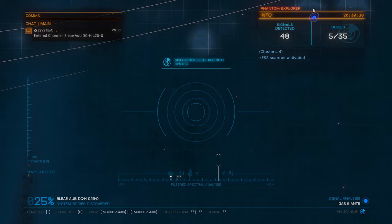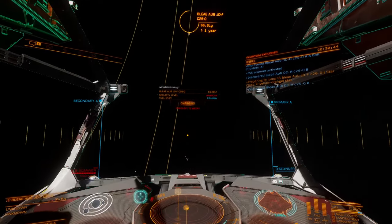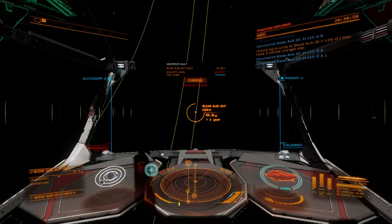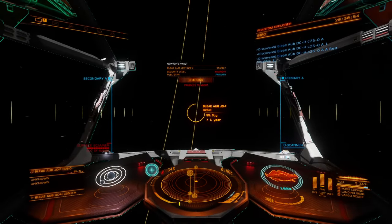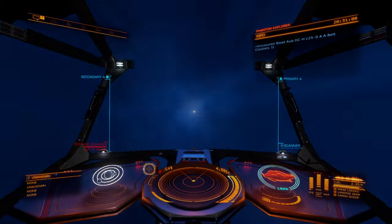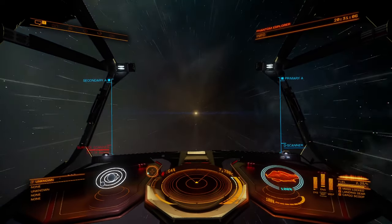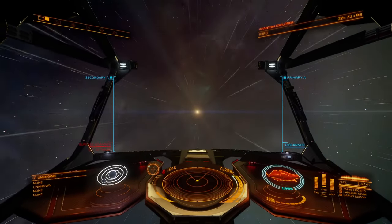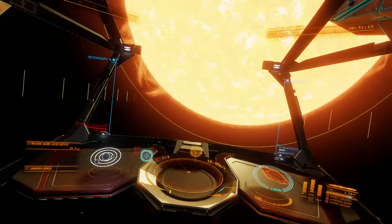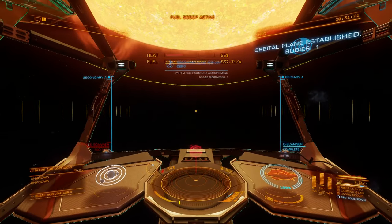Too many bodies in this system and no high-value worlds, so we're just going to go ahead and move on. What region of the galaxy are we in? Newton's Vault? Let me hop into Inara and search for Newton's Vault Region, and see if I can find fleet carriers. Let's just scoop this one and move on.